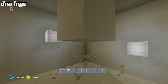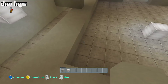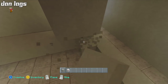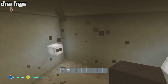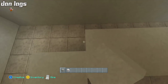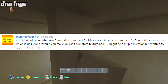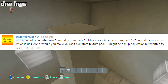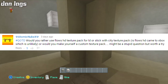The layout isn't very symmetrical, so I can just push back this counter one block — that won't be too much of a problem. I want to make an effort to get to the question of the day earlier in the video rather than 15 minutes in. Today's question of the day comes from Atomic Nuke: would you rather use Flows HD texture pack for Los Dangeles, or stick with the city texture pack if Flows HD comes to Xbox — which is unlikely — or would you rather use your own custom texture pack?